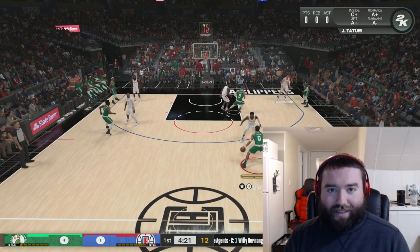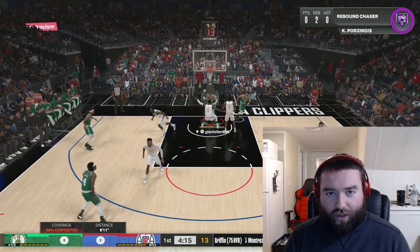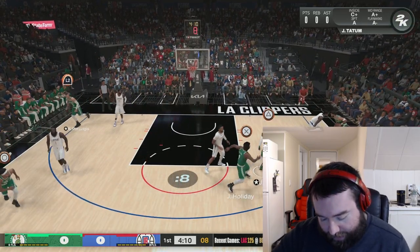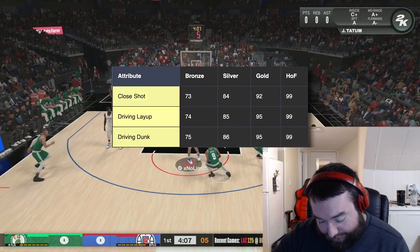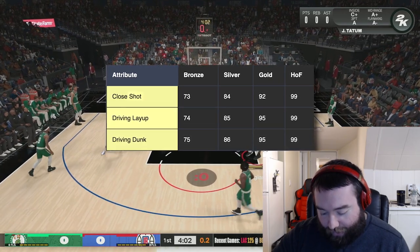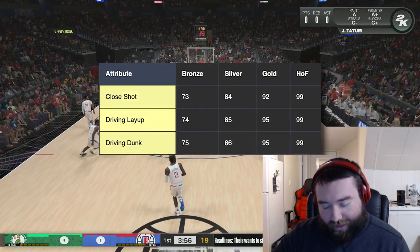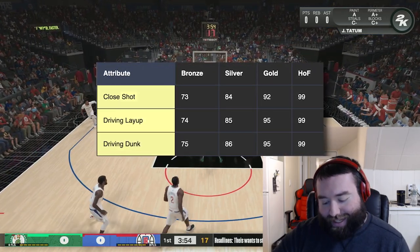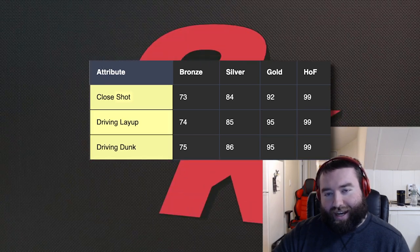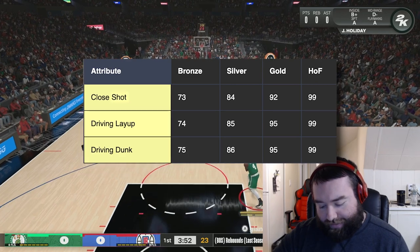What I did is I took Tatum and created thresholds for him at bronze, silver, gold, Hall of Fame, and then one without having the badge at all. For bronze you could have 73 close shot, 74 driving layup, 75 driving dunk, 73 mid-range shot, or 77 three-point shot. We're going to really focus on the driving aspect because that's really what's in your control when using Whistle — driving to the basket. You can't really control someone jumping at you, so we're going to focus on the driving aspect.